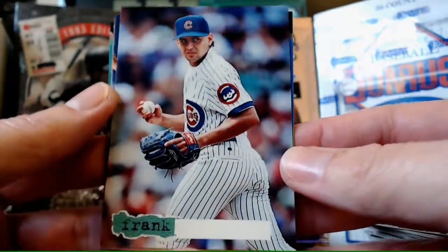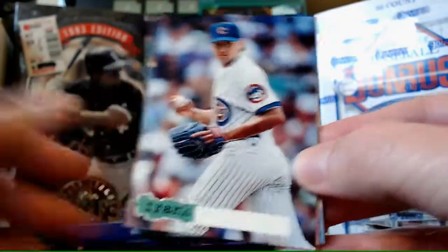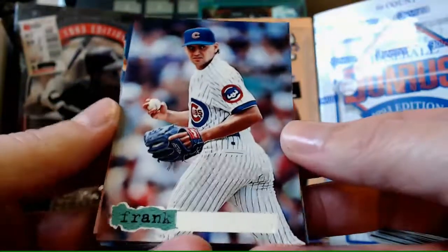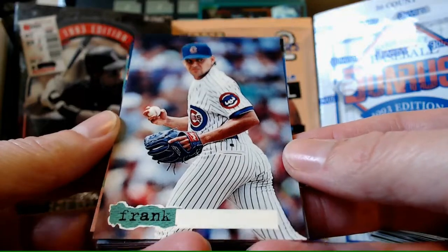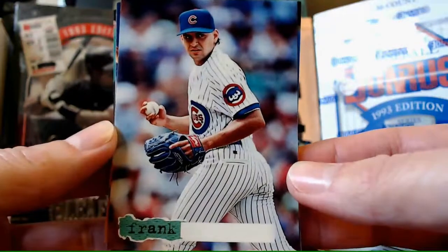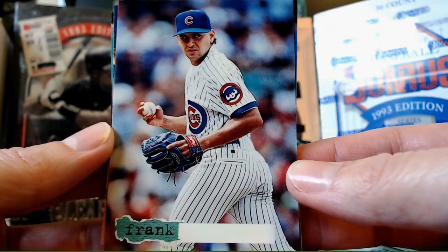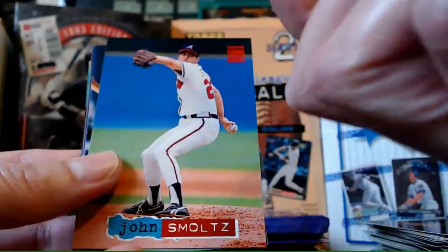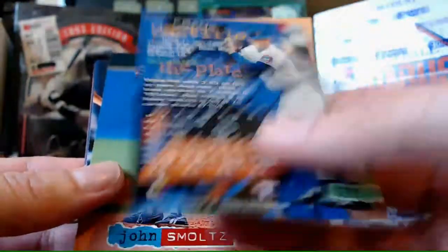Another one missing the foil - Name the Player Challenge again. I'm giving myself credit for these. He looks disgusted. I think it's Frank... Frank Castillo. Let me put that aside. John Smoltz - we already saw that. Bill Pecota. Larry Cassian. Cal Eldred. Tawson.